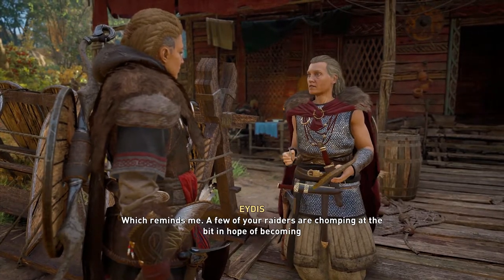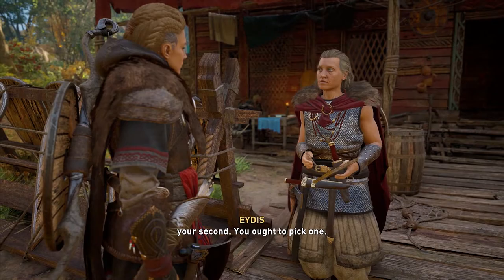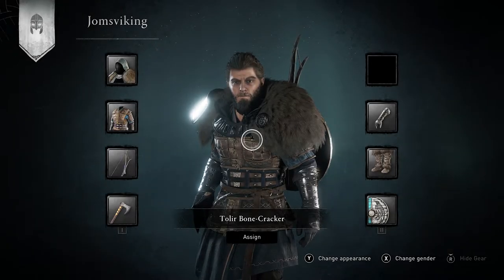All we do then is just change some features, but you don't even have to change the features if you don't want to. You just need to click Submit at the bottom — that Accept button — and as soon as you do that, the achievement pops for you.